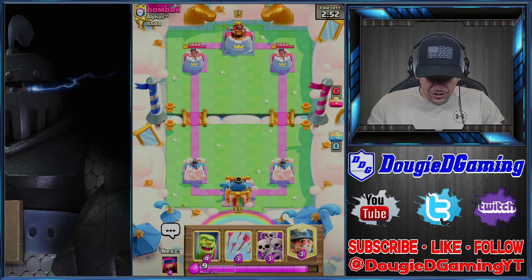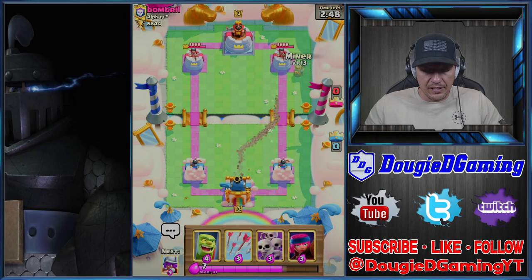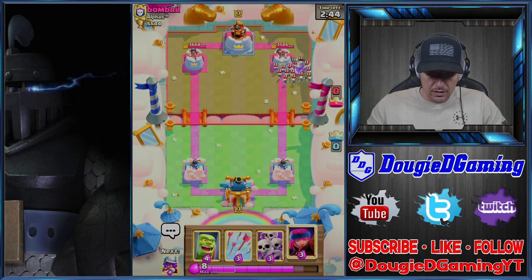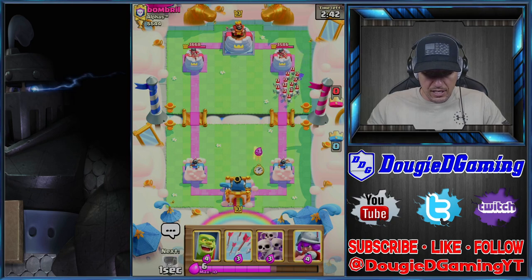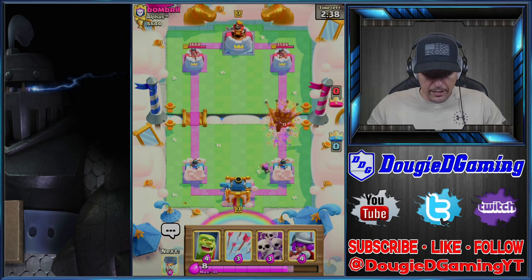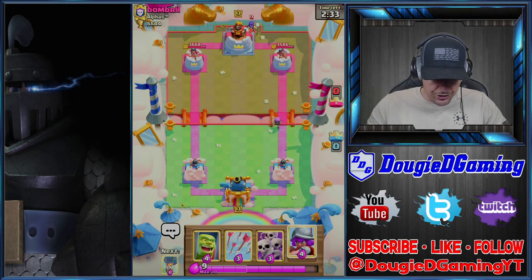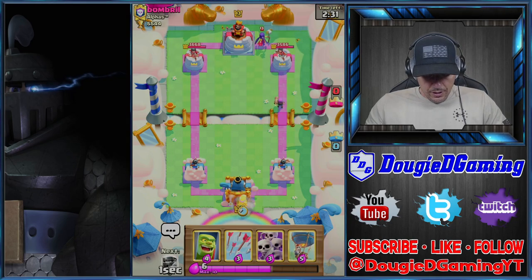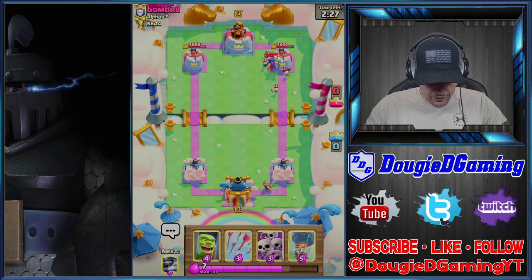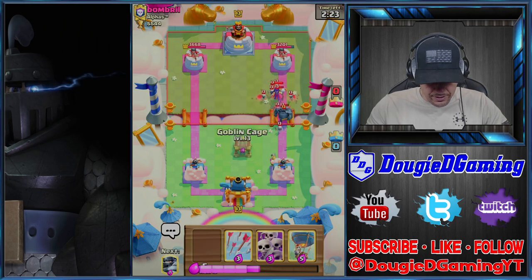Let's start with the Miner. People will typically split the Skeleton Army in the back, and I just don't like to do that. We'll take all that out — he'll obviously have to answer this. We'll see how he does. Okay, he has a Witch. We'll go this lane here and see what he puts in front of this.